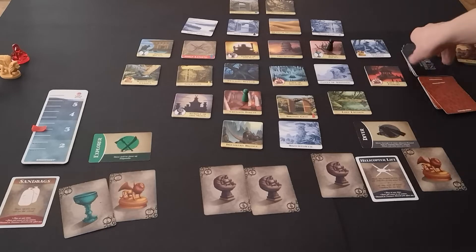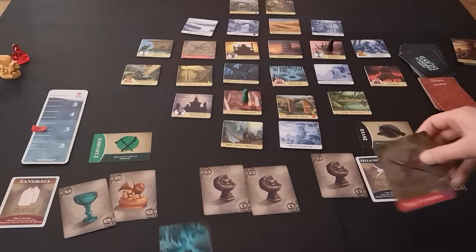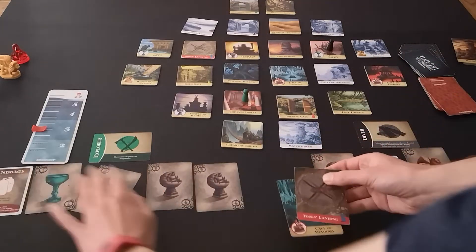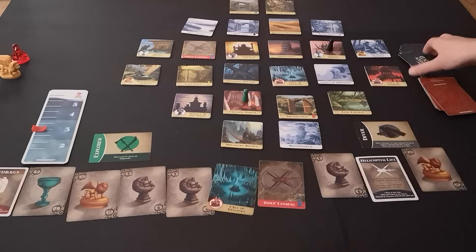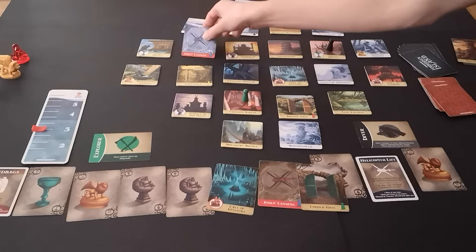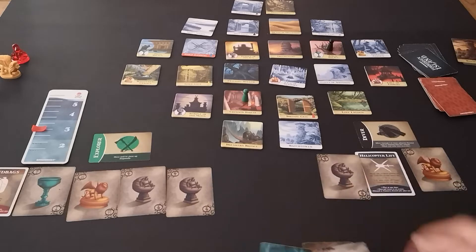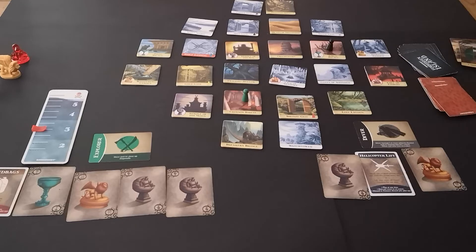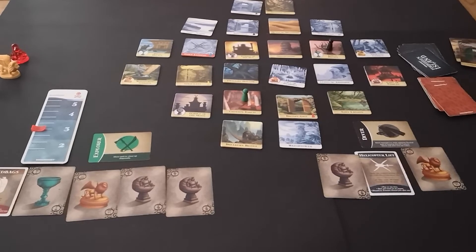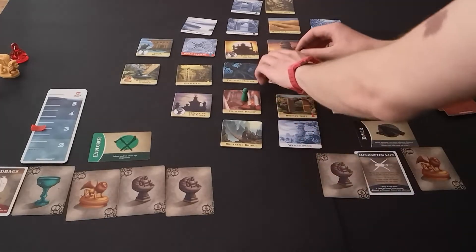It's hard to know this early on which ones to go for. Cave of Shadows — can you see that down the bottom there? Let me move those along. Fool's Landing and the Copper Gate — Fool's Landing is over here, Cave of Shadows is around here. So I've got my Sandbags in the bank. Let's flip over the Howling Garden and shore that up, move around to the Cave of Shadows and shore that up.